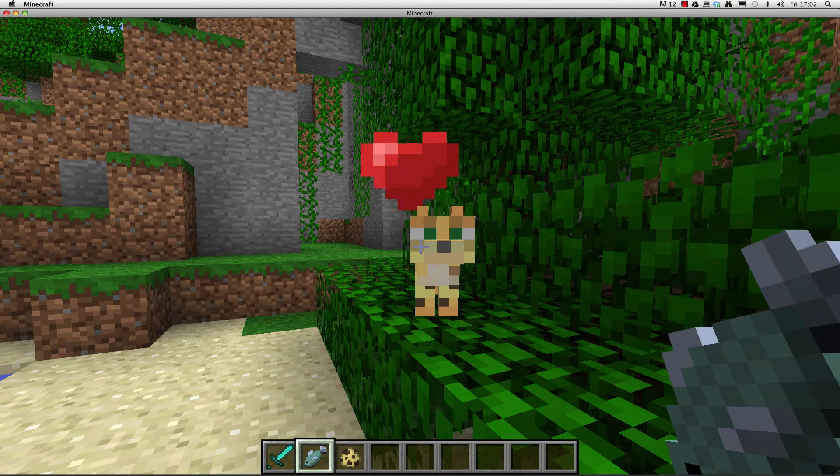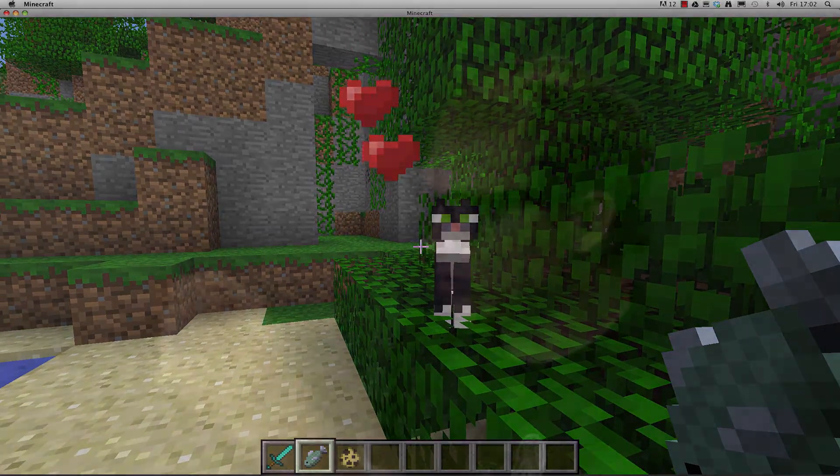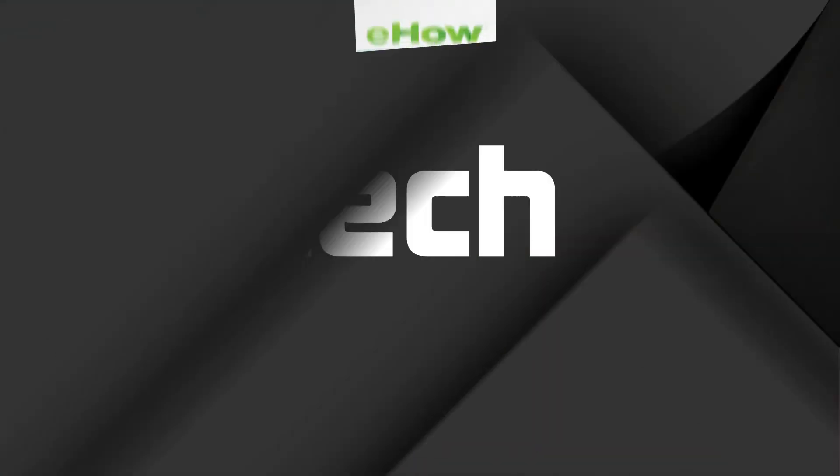When the ocelot is tamed, it becomes smaller and turns into a tabby, tuxedo, or Siamese cat. And there you go — yet another awesome video helping you Minecraft your way through life. Just keep building.